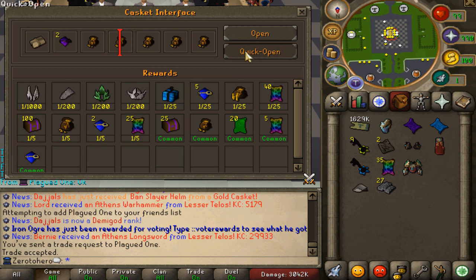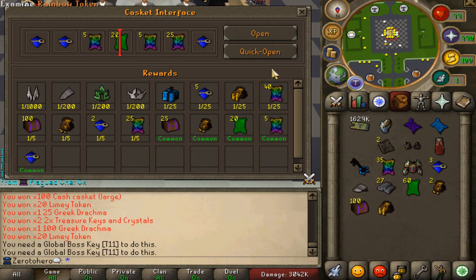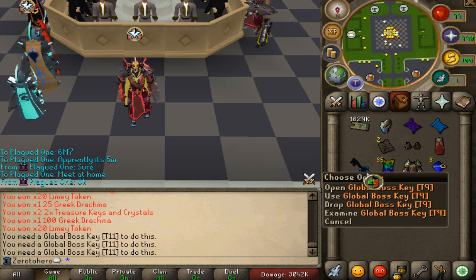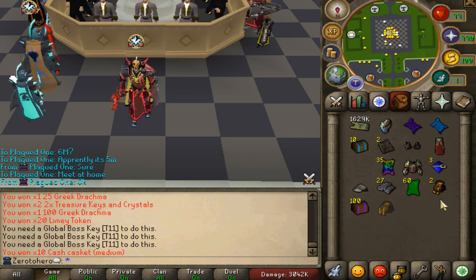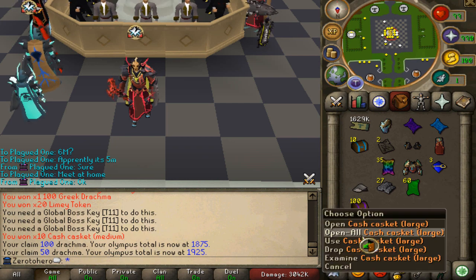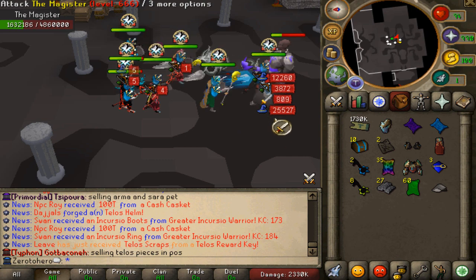100 Greek drachma — let's go! That's pretty nice. One of these gave me more Greek drachma, and yeah we definitely need that cash as well. Perfect, perfect, perfect — I like it.